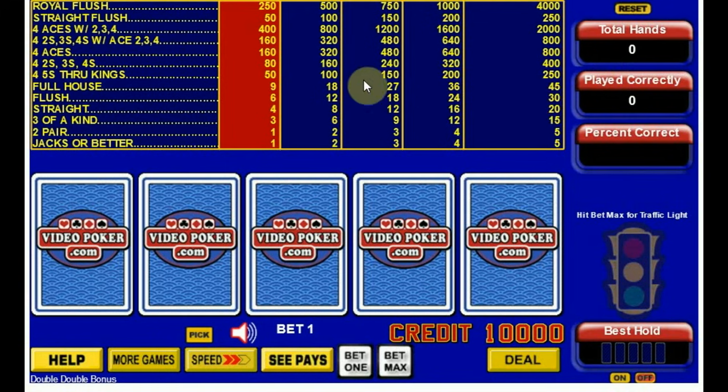The standard full pay table for Double Double Bonus is usually the 9-6 pay table, as you can see here on the left column. The payback percentage for this game, assuming proper strategy, is 98.98%. The best pay table is a 10-6 pay table, which is only found around Southern Nevada — around the outskirts of Vegas — with a full house paying 50 on a five-credit bet. If you find a 10-6 pay table, the return goes up to 100.07%, which means you'll actually have an edge over the game.